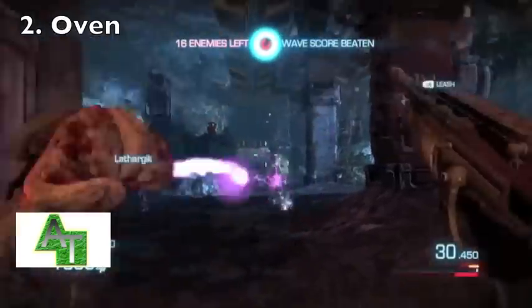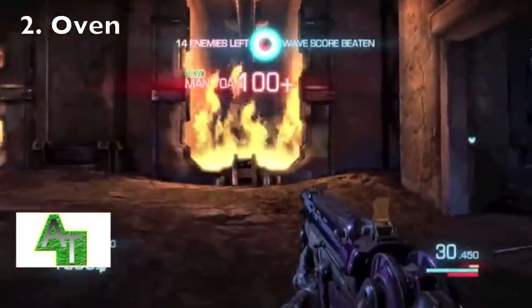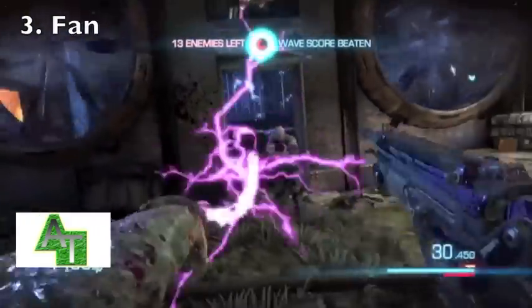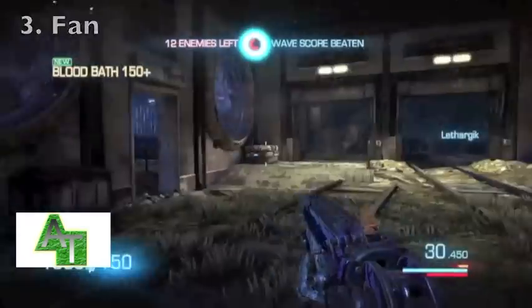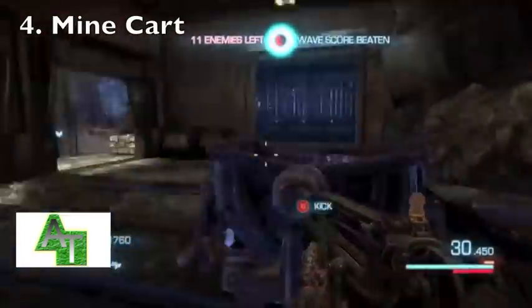So the first one is the lava cart. The second one is the oven. The next one is a fan just to the right of the oven. And then right to the right of that, even more, is the mine cart, which is your fourth one.